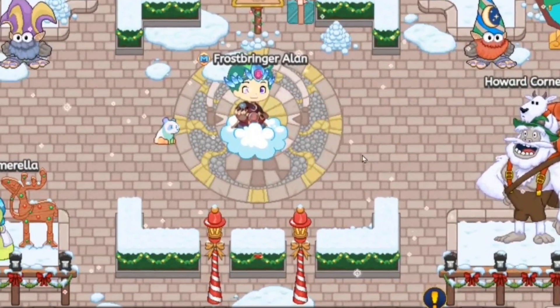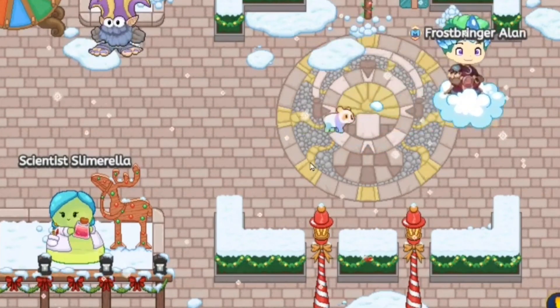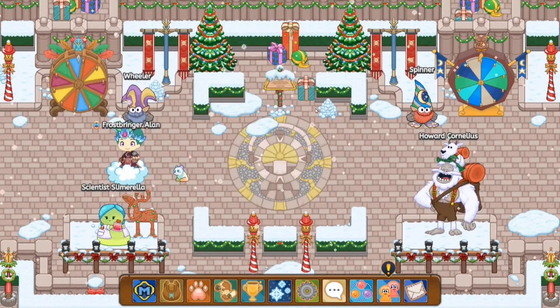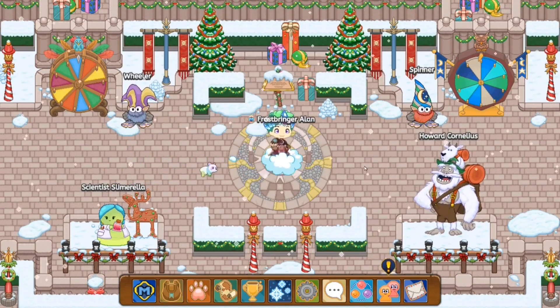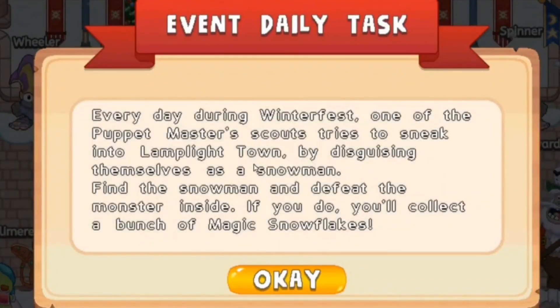Alright guys, so we're gonna start off with the absolute fastest way to get 10 magical snowflakes in Prodigy. And that is to go hunting around Lamplight Town for a snowman. Over here you guys can see — basically you get your quest, and what you have to do is follow the quest. The quest is: every day during Winterfest, one of the Puppet Master Scouts tries to sneak into Lamplight Town by disguising themselves as a snowman. Find a snowman and defeat the monster inside.